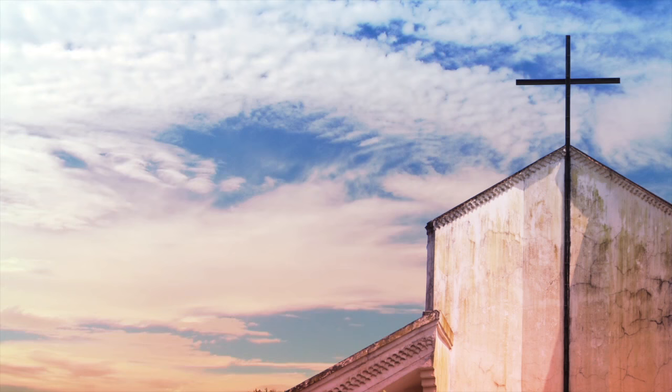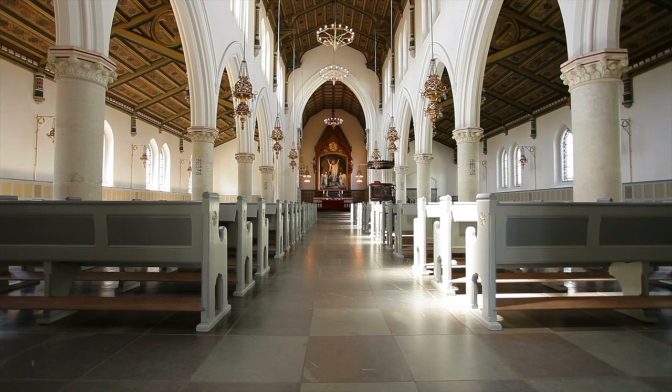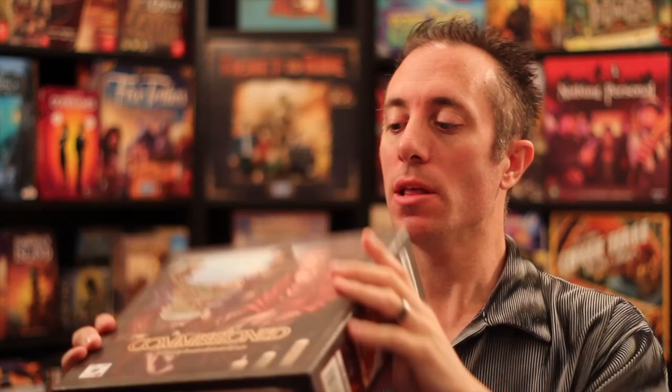Hello my friends, it's the Game Boy Geek here. Today we're going way back in time because this is a historically themed cooperative game where we're going to be working together to spread the early church of Christianity throughout Jerusalem and around cities. We're talking about Commissioned here — a cooperative game for two to six players with a deck building element that plays in about an hour.